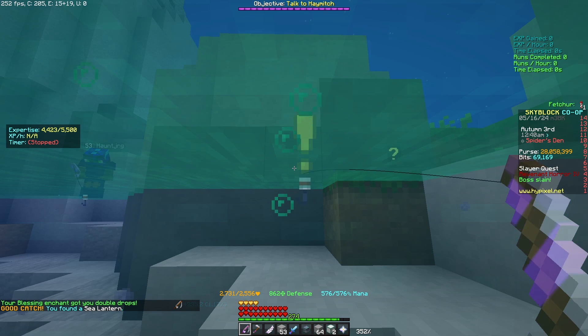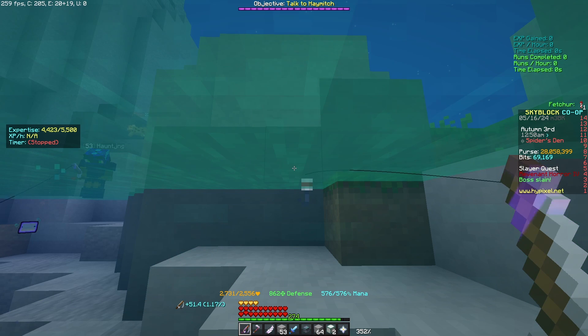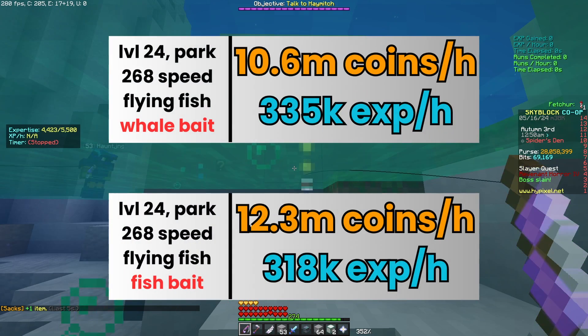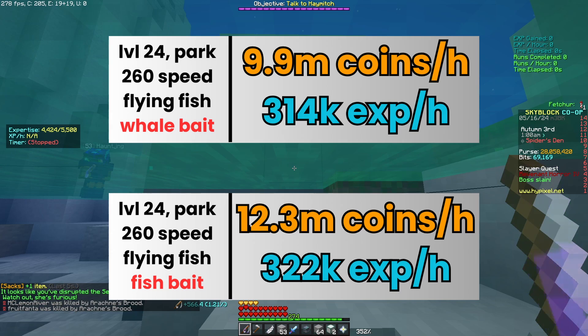The only exception is if you get to 268 fishing speed or higher, where the whale bait becomes better than the fish bait. Otherwise, just use the fish bait.